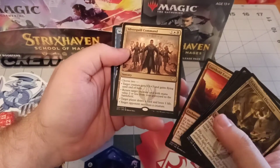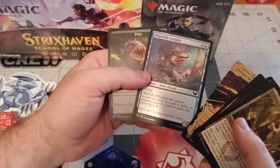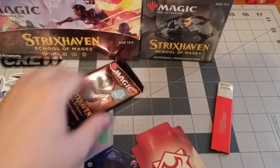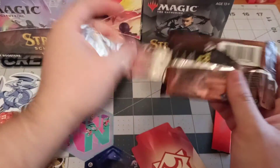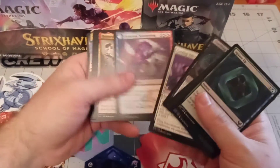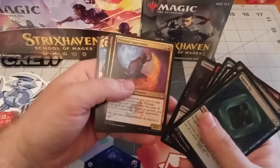Excavation - a Silverquill Command, cool. I am trying to use this in standard, not really working. Another Defiant Strike - hooray, if I ever play that deck in modern again I guess I have non-foil Defiant Strikes. Another Dr. Quinn - I already got one of you, Dr. Quinn. He's only an uncommon, so whatever.